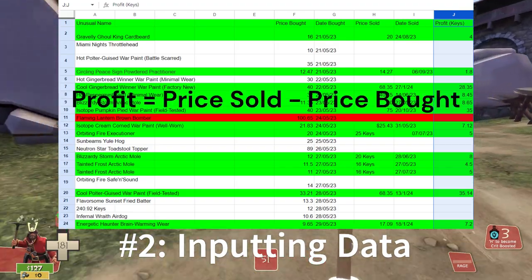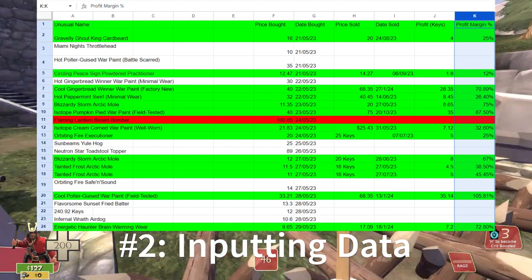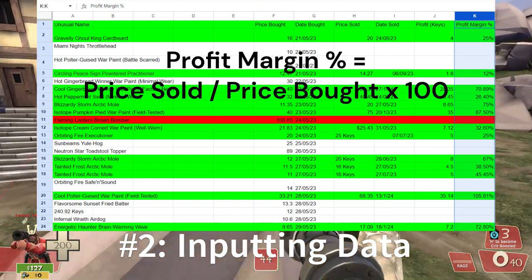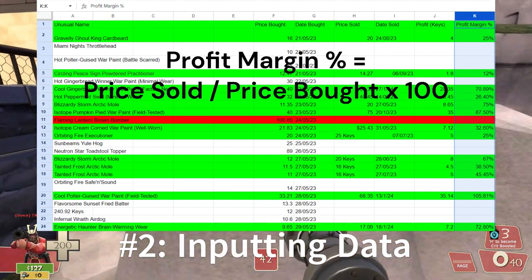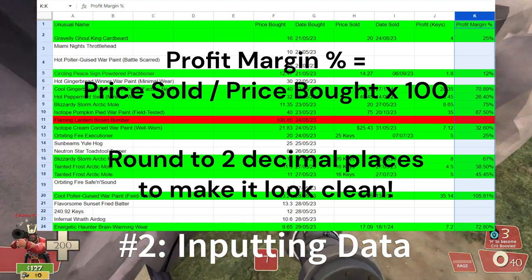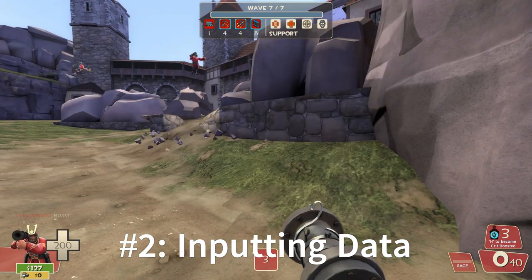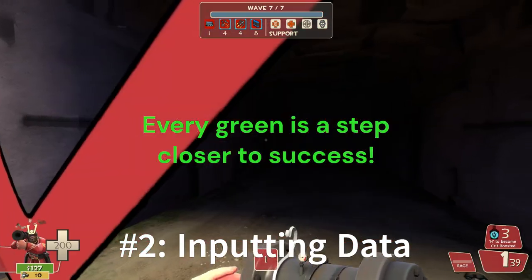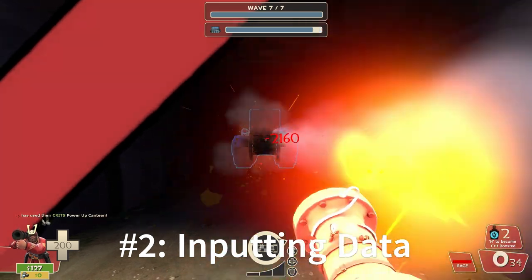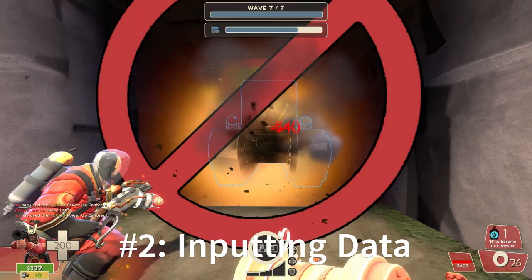Then write your keys profit again with just the number — this can be found by price sold minus price bought. And finally, the profit margin percentage — you can find this using the formula price sold divided by price bought. I like to round up to two decimal places, and here you can actually include the percentage sign. Once you've done all of that, highlight all of the slots in green and that's one more successful trade tracked, working towards your goal. If you did an item trade, you can swap out the item names and adjust the prices accordingly or group them together.